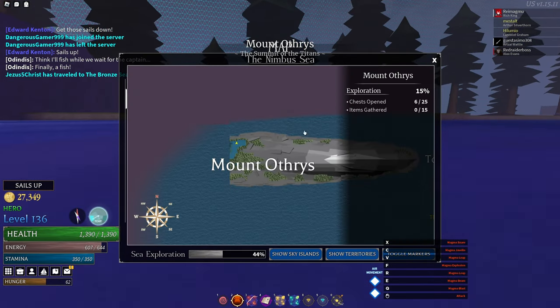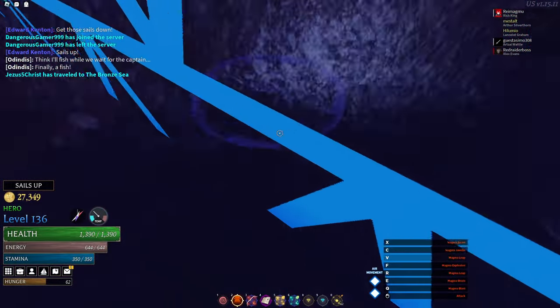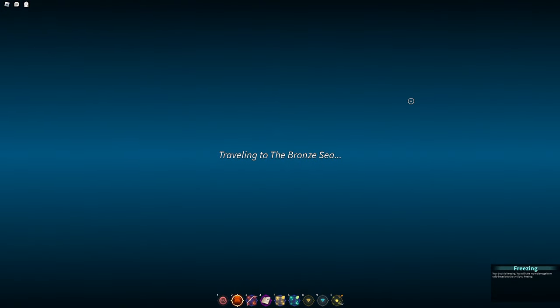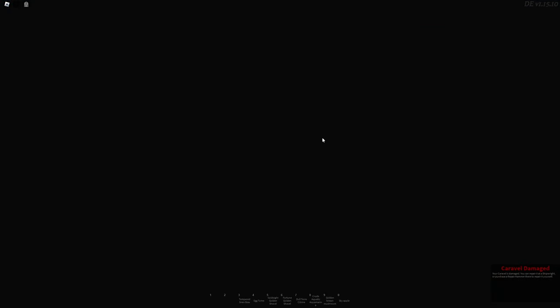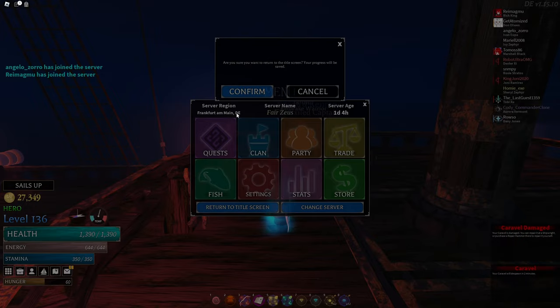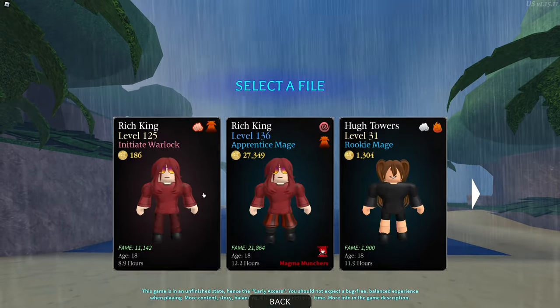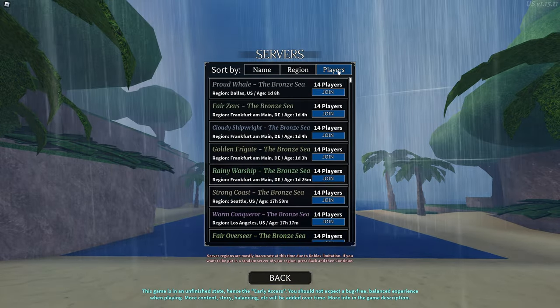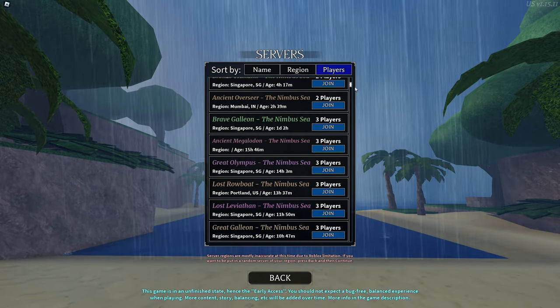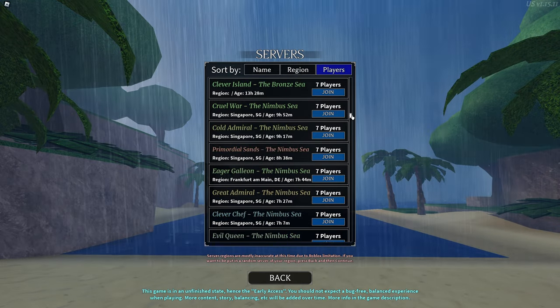After picking it up, head north to the bronze sea barrier and travel to the bronze sea. Once you load in, immediately check how old the server is. If it's old — like more than 16 hours old — then just server hop. Old servers don't generate many items, meaning you won't find any eggs. I had to stop a previous speedrun because I tried egg hunting in an old server where they just wouldn't spawn. So make sure you're in a moderately new server — use the server browser to find one.